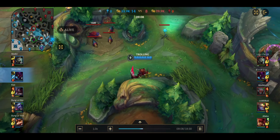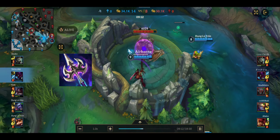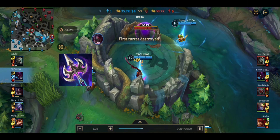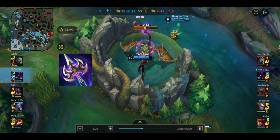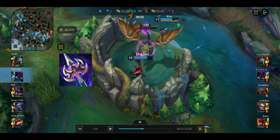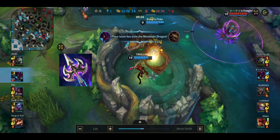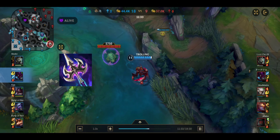If your enemy is Teemo, you have to buy these items because they give you the advantage to see invisible objects such as Wards and Noxious Trap, Teemo's ultimate. The reason I told you to buy these items is because when you use Kha'Zix, you will sit in the bush to activate Kha'Zix's passive. With these items, your enemies will not know you are there.